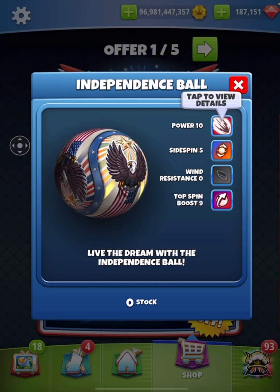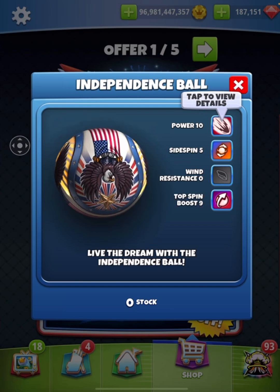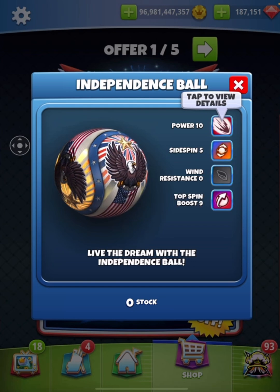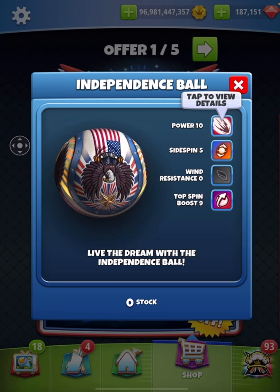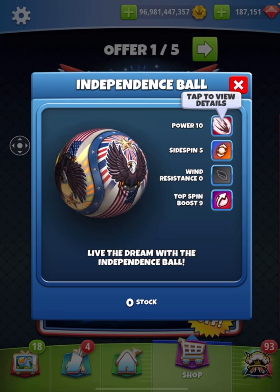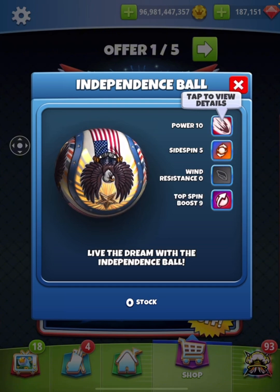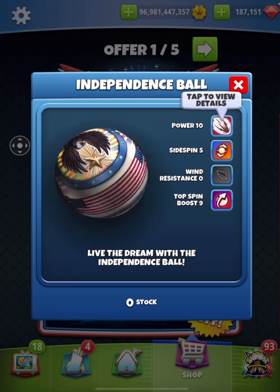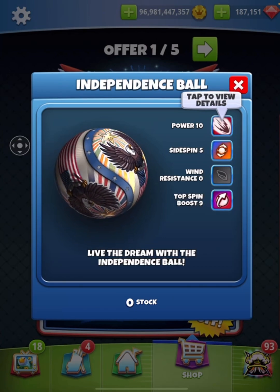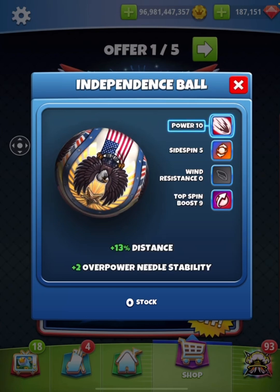This is my first ball review on the new stats, so please excuse me if I make some mistakes - I'm still getting used to this. P10 is maximum power, side spin 5 is around 2.5 side spin which is what we're used to. It'll be interesting to see what that looks like in my grid lines. Wind zero, so we're going to be blasting this ball. Top spin boost 9 is essentially 4.5 boost.